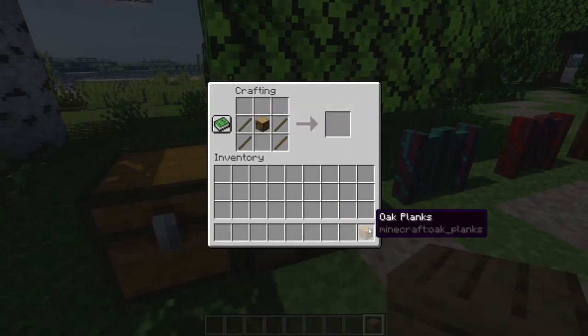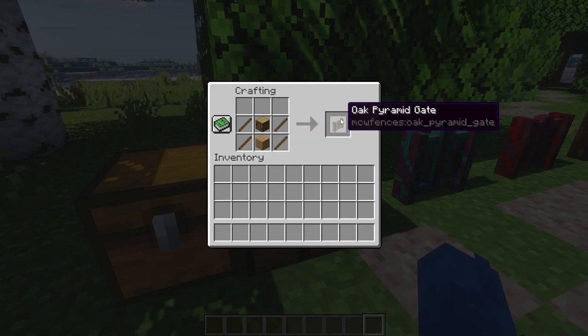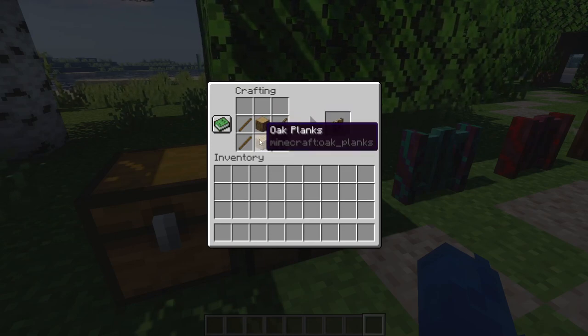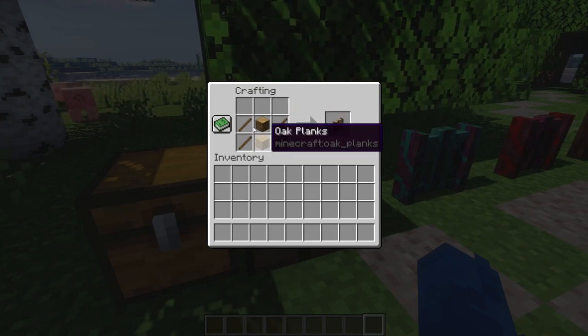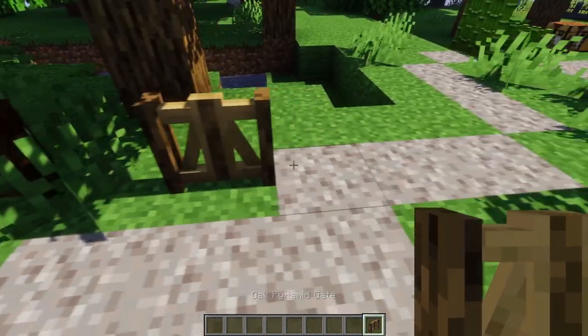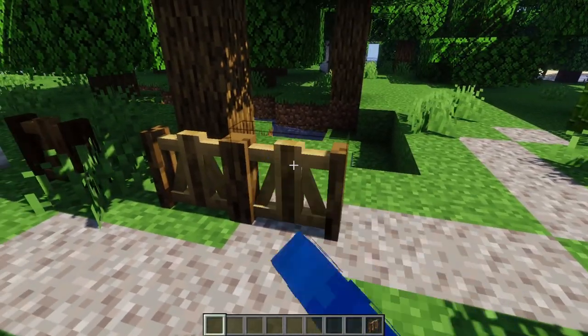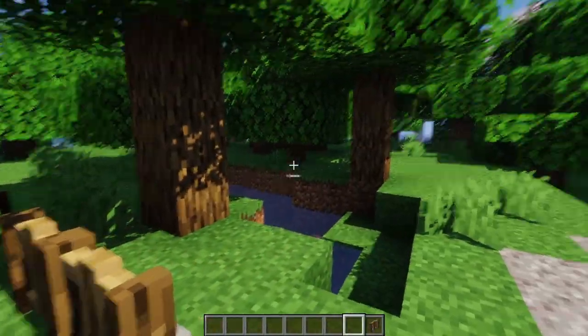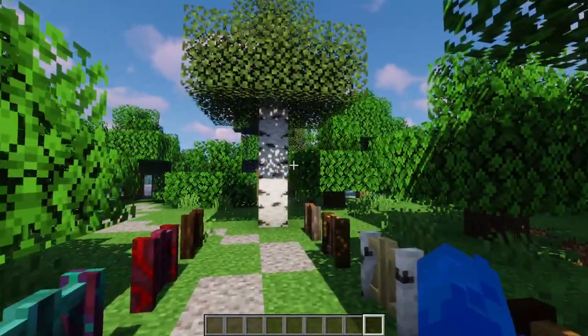The lock goes in the middle and a plank goes underneath. You can do this with a crimson stem and crimson plank, or any wood type you want. This update is more focused on gates.